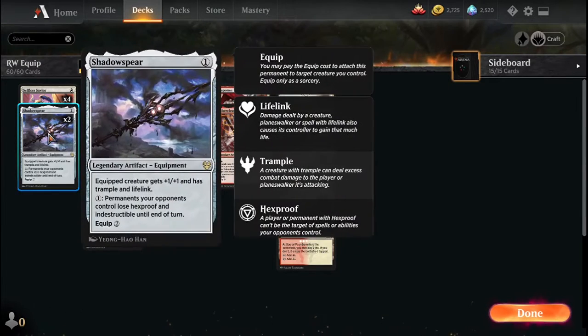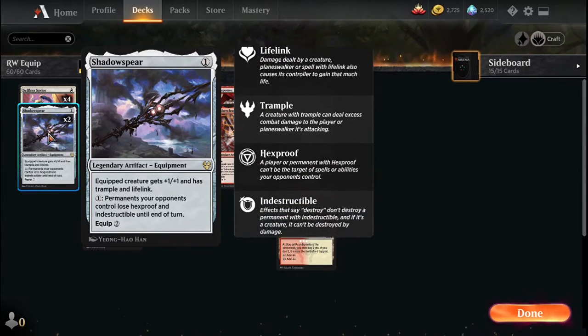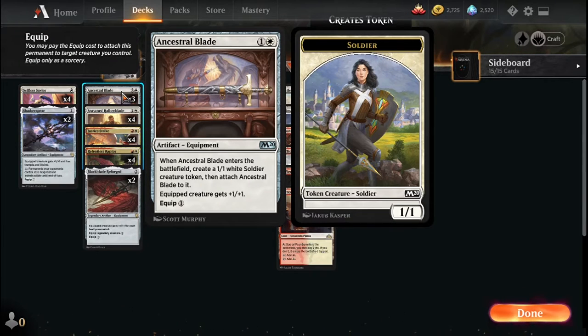The equipment we have in this deck are Shadowspear — plus one plus one, trample, and lifelink — and the activated ability can be relevant to make them lose hexproof or indestructible. There's also Ancestral Blade which makes a 1/1, but you can equip for one to give something else plus one plus one.